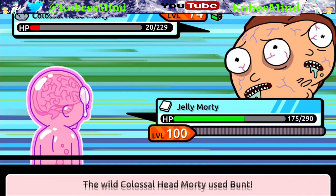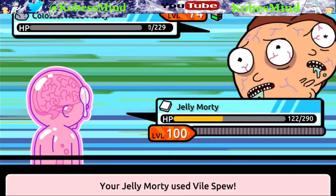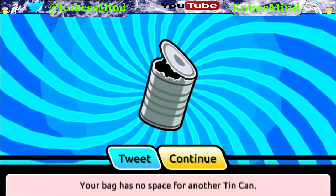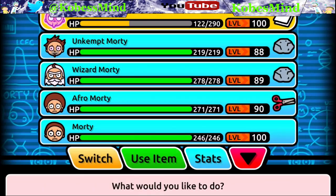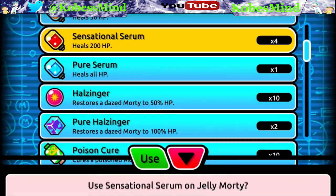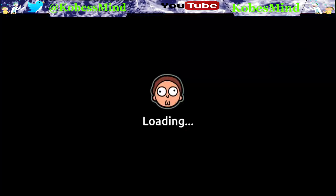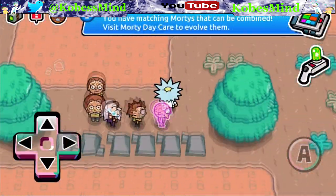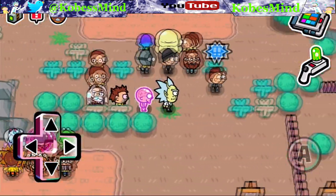You can buy attacks, debuffs, and buffs. Cell Splitter is a paper type attack with 55 power, 95% accuracy, and 12 AP. Moisten is a speed debuff with weak power, 95% accuracy, and 15 AP. Negative Energy is an attack debuff with medium power, 95% accuracy, and 15 AP. Soggy Kiss is a paper type attack with 65 power, 90% accuracy, and 10 AP. Vaporize is a normal attack with 78 power, 95% accuracy, and 8 AP.